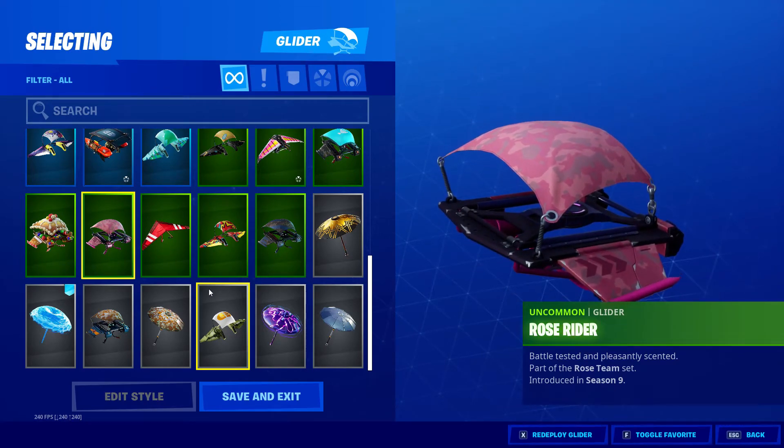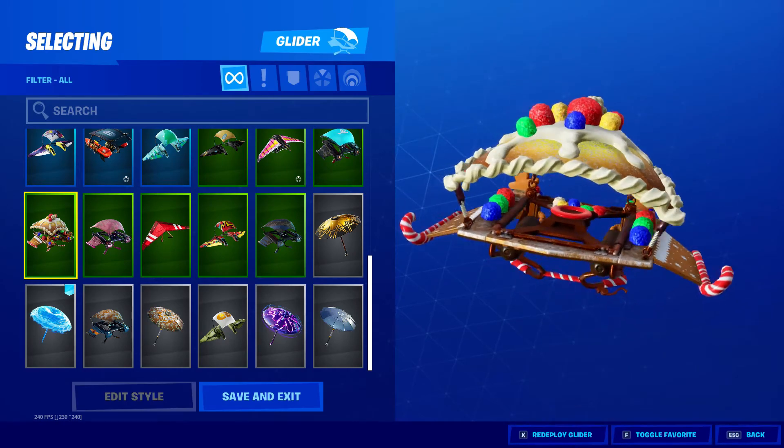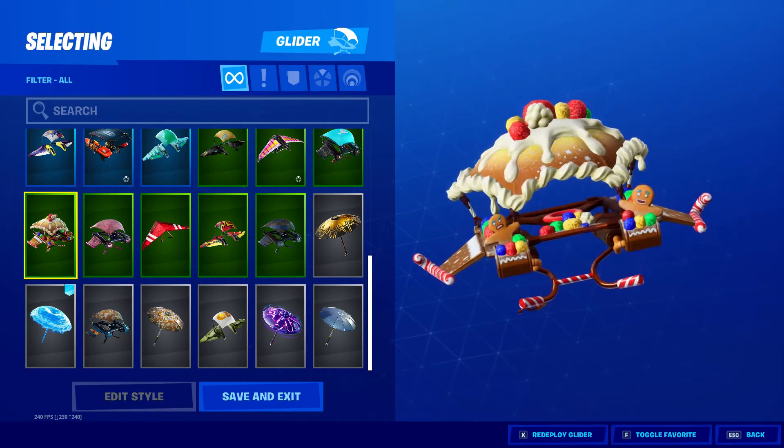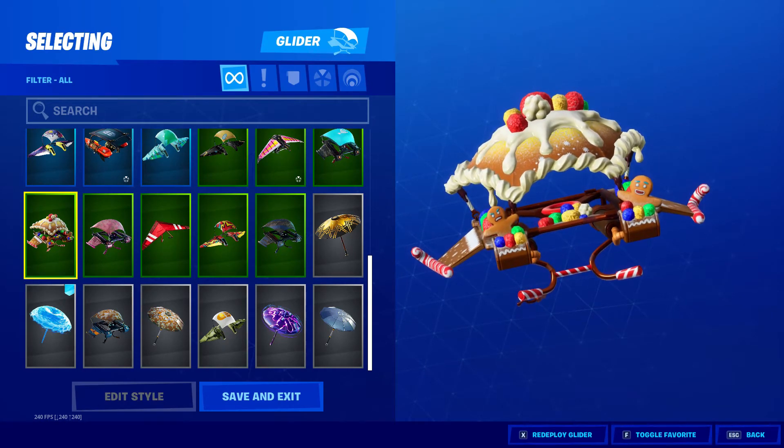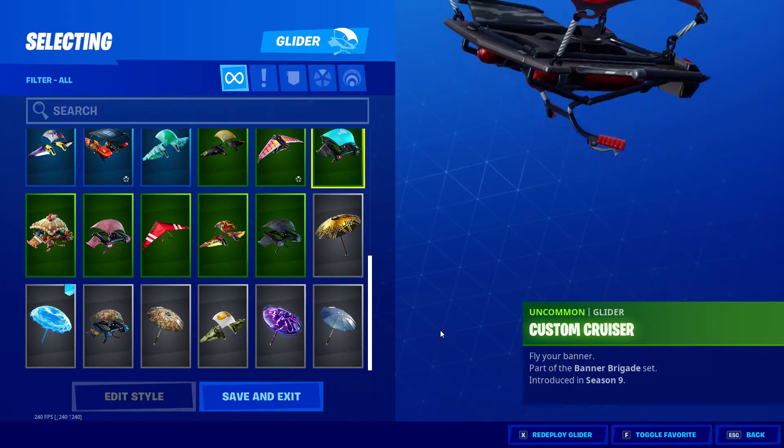Rose Rider. Ginger Sled — gingerbread man on the back, one frowning, one smiling. Custom Cruiser.